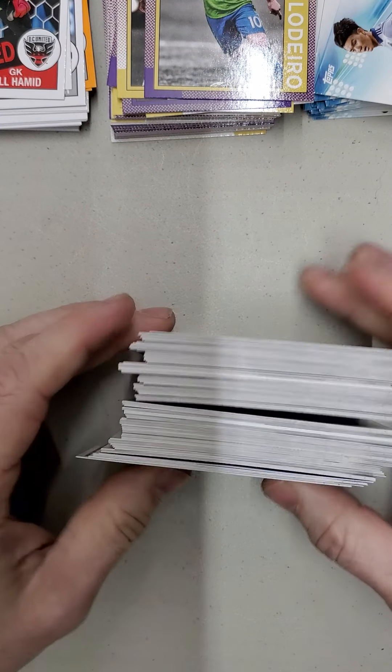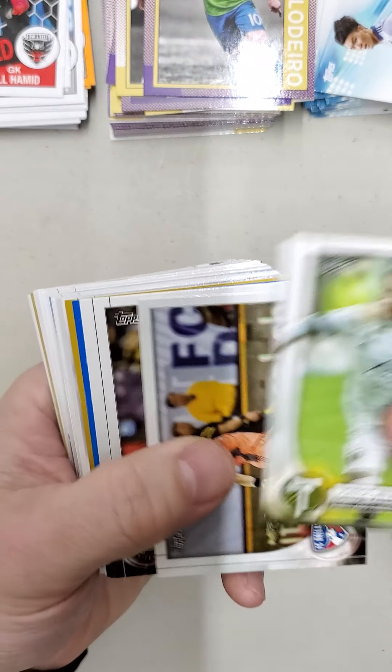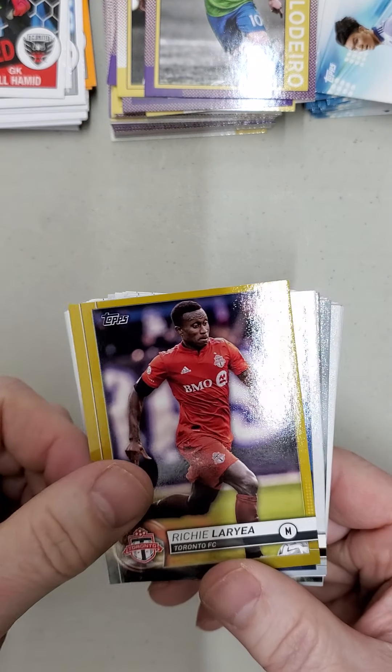One relic, two, three relics. Blue — Columbus Crew. Gold — Toronto FC.